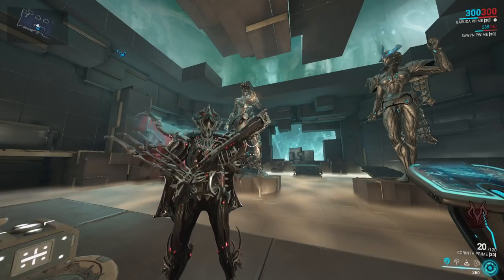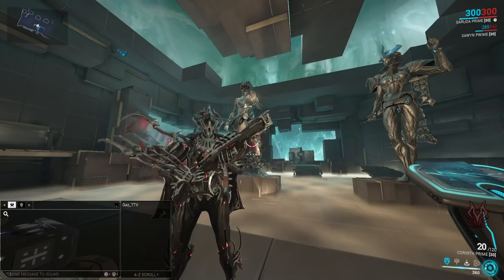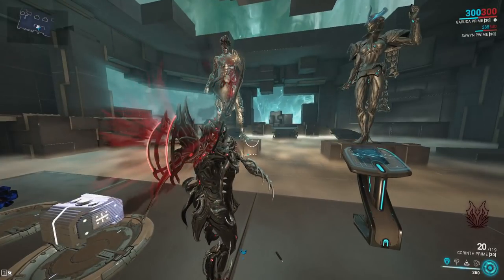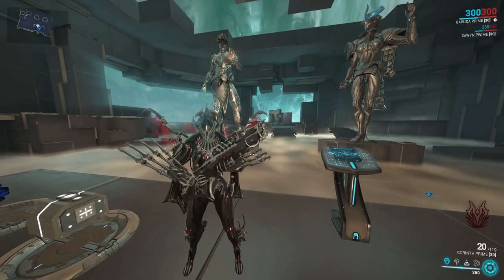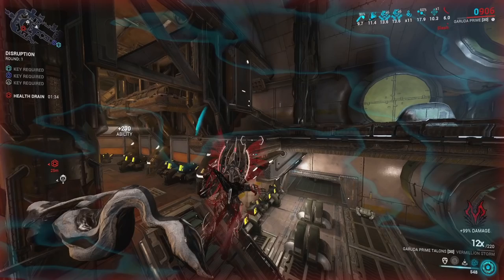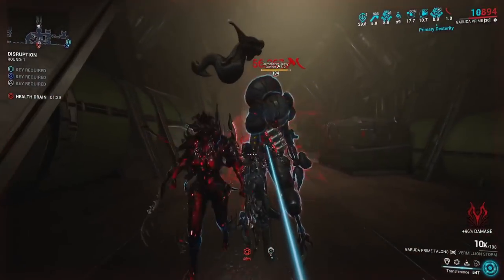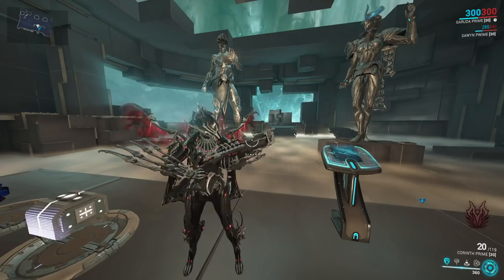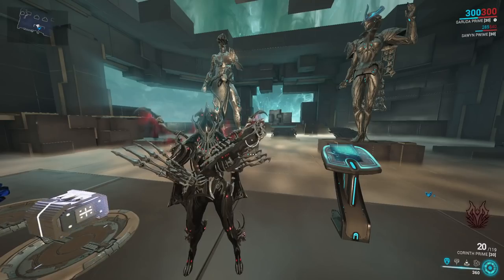This Garuda rework is basically stapled together with the Garuda Prime release and she got some really big buffs. We went over some of the changes to her stats in the previous video — the red crit claws are so crazy. Just with one punch on a Demolyst on Steel Path where enemies have multiplied health and armor — he's dead. We're going to try to do that with no Riven. But first, let's go over how all of her abilities work.